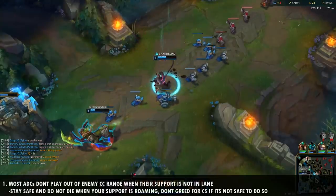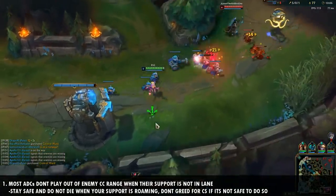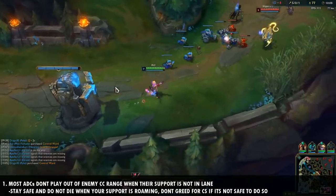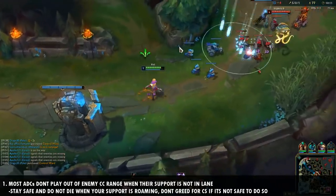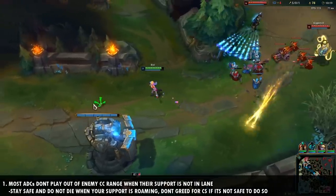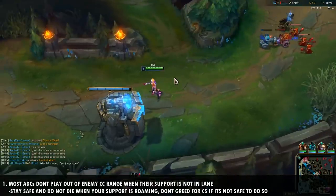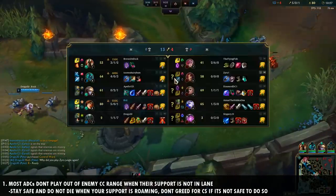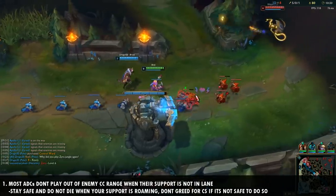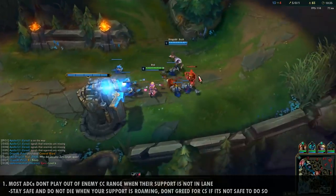Number one is that a lot of AD carries do not play out of enemy CC range when their support is not in lane with them. It's super important that if your support is not with you in lane, you just back off, don't go up too close, and miss a few CS. It's fine to miss a few CS when your support is walking back to lane or roaming. Pay attention to where your support is on the map — if he's not with you, play safer and play accordingly.